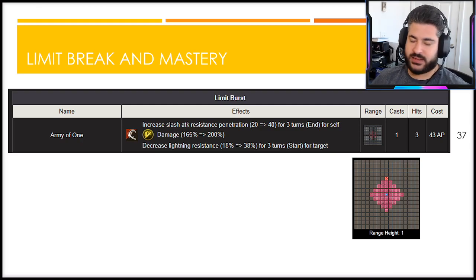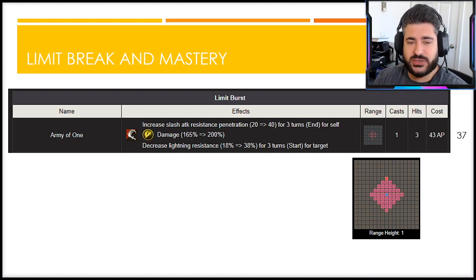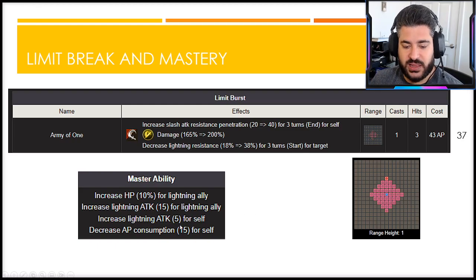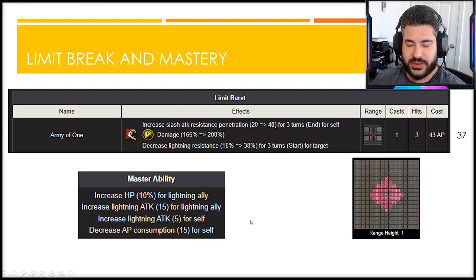Her limit break is an absolutely nutty tank-busting ability — it will make all the tanks cry. Not only does it provide 40 slash resistance penetration for three turns, it also applies a 38 lightning imperil while being a triple-hit ability. That's an insane amount of utility and damage on one limit break. It is single target, so make sure to hit the right person for full value. It costs only 37 AP due to her AP cost reduction from her mastery ability.